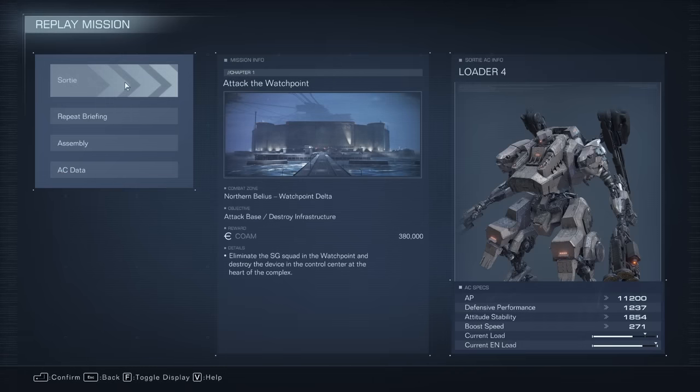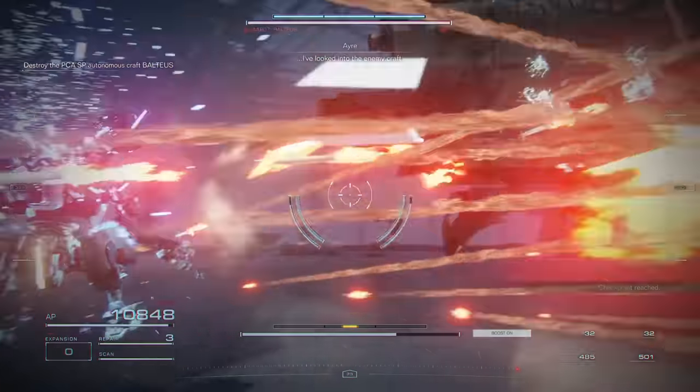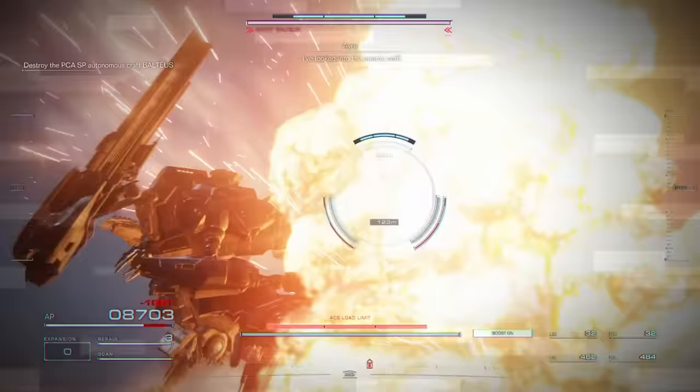I'm going to go ahead and replay this, skip ahead to the boss fight, and show you how to do it. So here's the boss. In order to dodge his attack, you want to dash at him at the last second at a top-left or top-right angle.